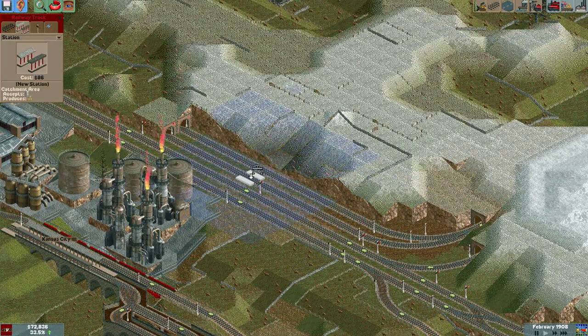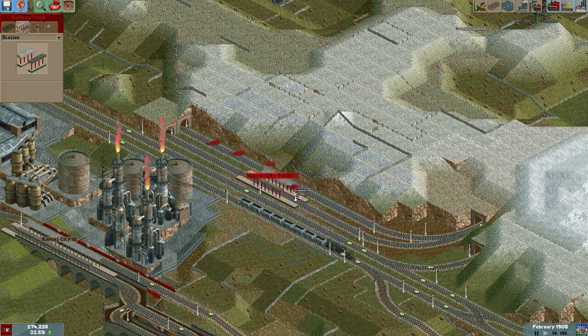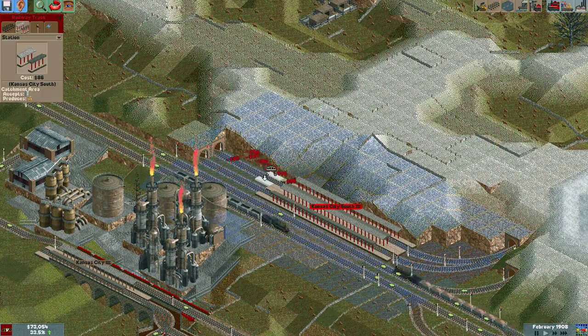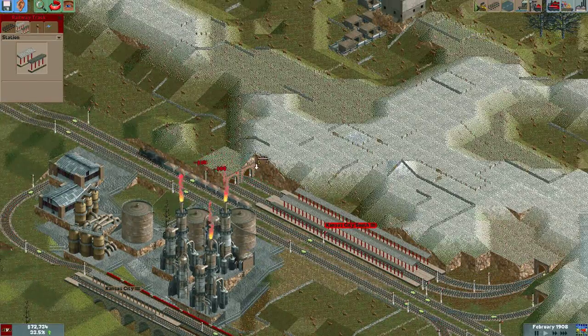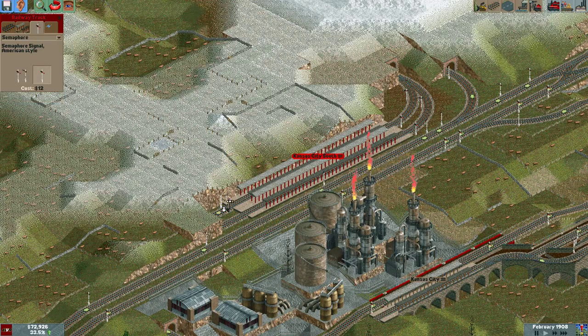Let's start here. Actually, which is the station? I mean, just 3... I guess I could do 11, 12 already. Signal there and there, and it's good to go!